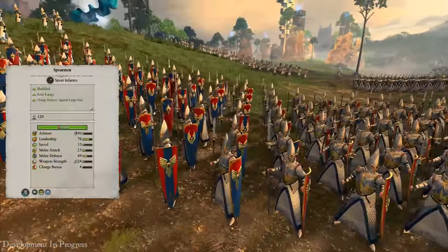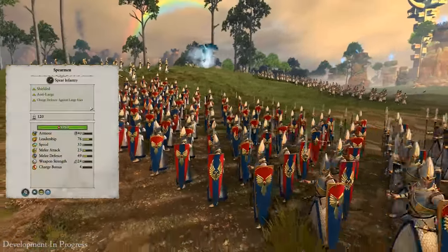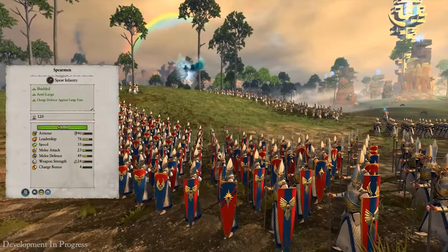Moving on now to the Spearmen — these are our High Elf player's first line of defence. They're relatively cheap, surprisingly quick to move around, and great against large foes.